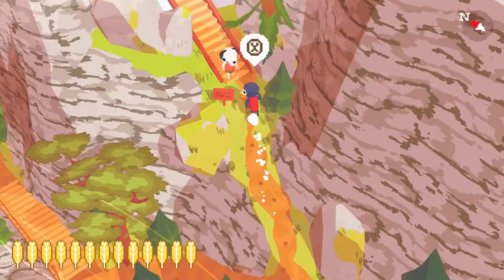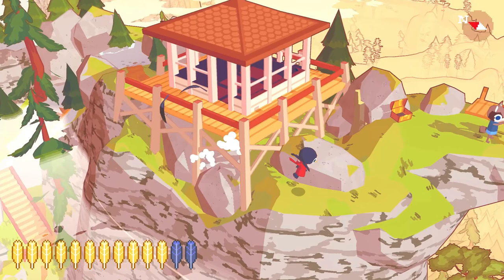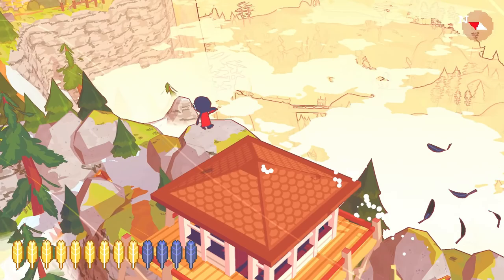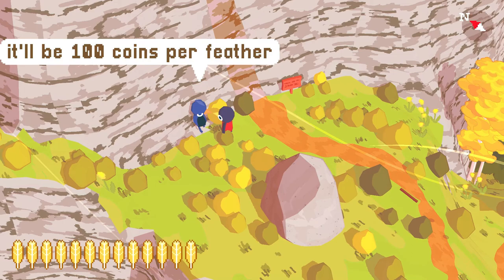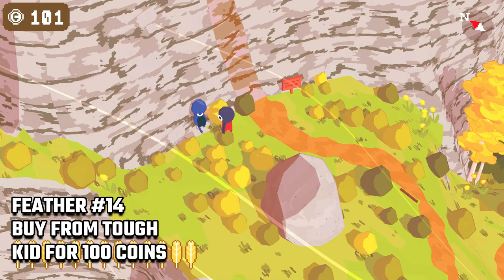Now we're moving northwest back to Outlook Point where you'll find the artist — talk to him, and after that we just need to find him one more time for the next feather. Head north back to the tough kid and you should have 100 coins to pay for a feather. He has 4 feathers total, but only get the first one for now and keep looking for more money until we save 520 coins. We now have 14 feathers.